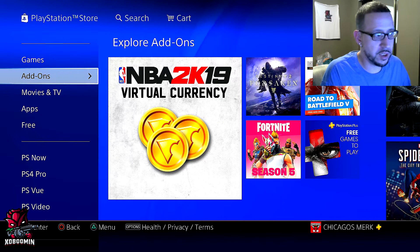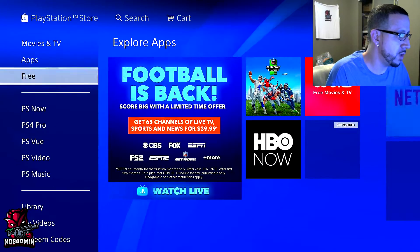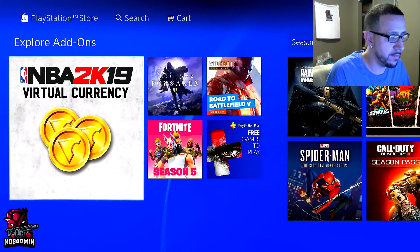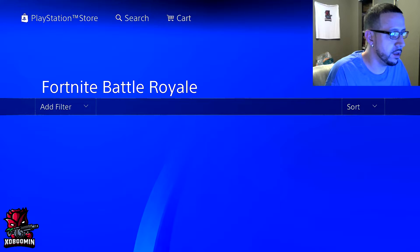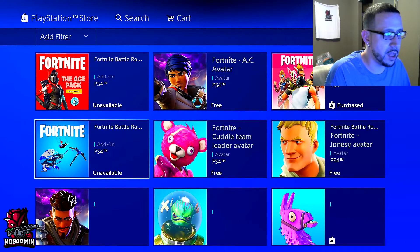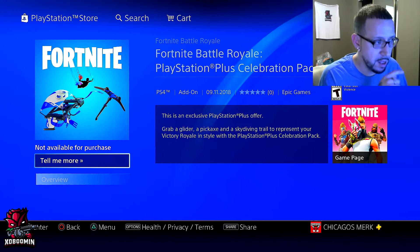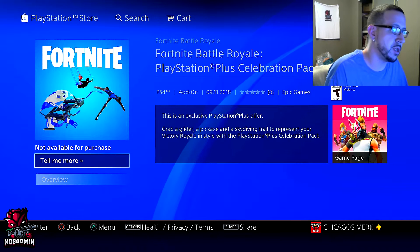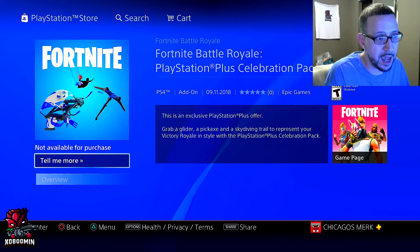So check this out — if you go into the PlayStation Store and go down to add-ons, click over, you see Fortnite right here. Click on that, scroll down a little bit, and you've got this add-on that's free to PlayStation Plus members — but you have to have PlayStation Plus. It's called the Fortnite Battle Royale PlayStation Plus Celebration Pack. You get a glider, a pickaxe, and a skydiving trail.